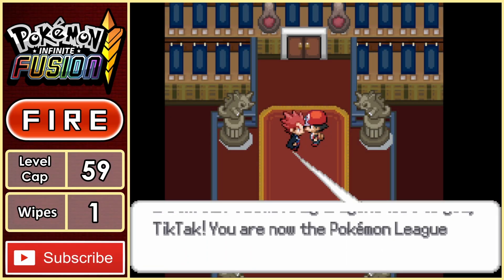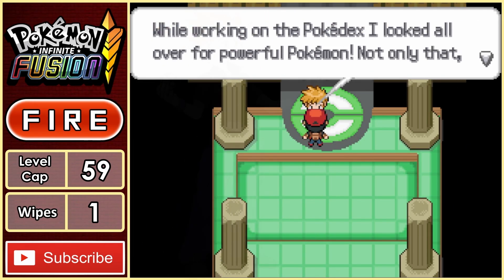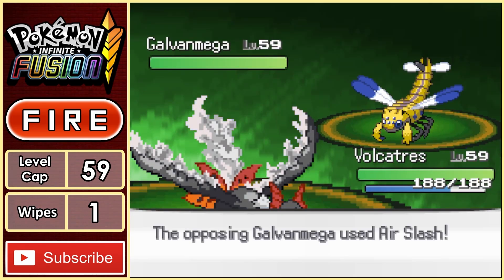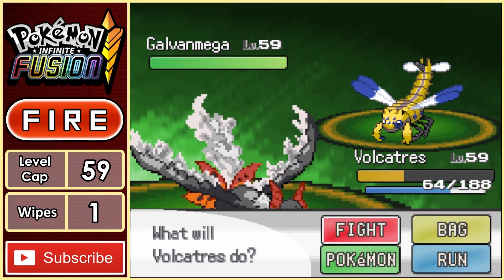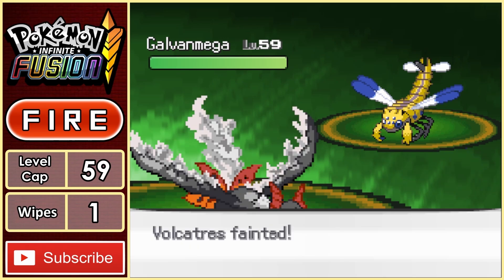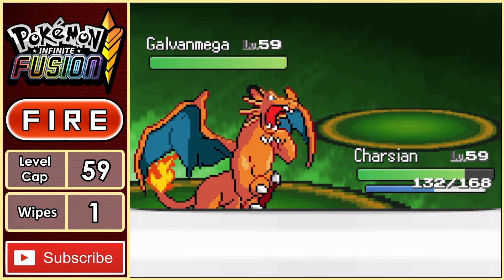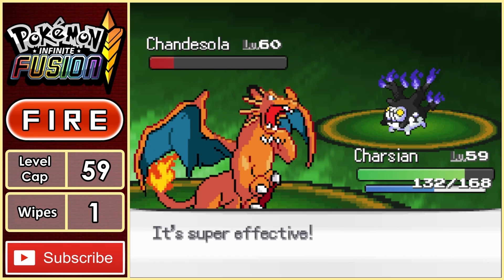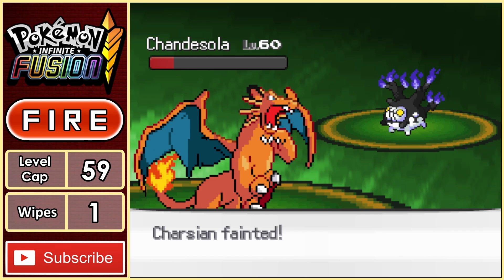We enter the room, and surprise surprise — it's Blue. That means to truly become champion, we need to beat him one last time. I lead with Volcatress, but his Galvomega is too quick, outspeeding and landing a super effective Air Slash which also makes us flinch — meaning we get taken out with a second Air Slash. I switch in Chassian and set up a Nasty Plot while Galvomega uses a U-turn, switching in Chandasolar. We go for a super effective Shadow Ball, but even with the Nasty Plot it's not enough to get the kill, and we get hit with a super effective Earth Power, killing our second Pokemon.